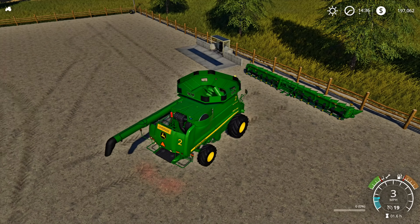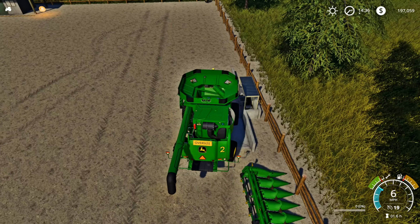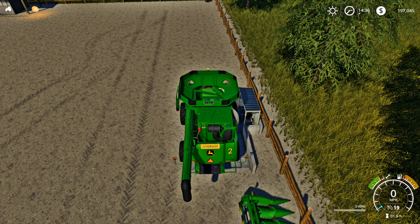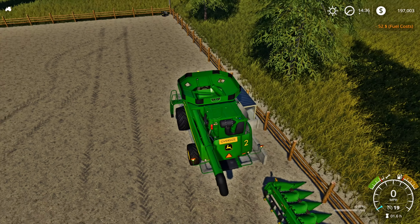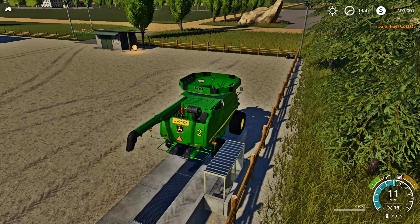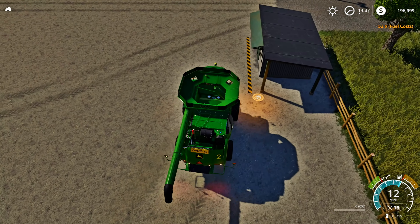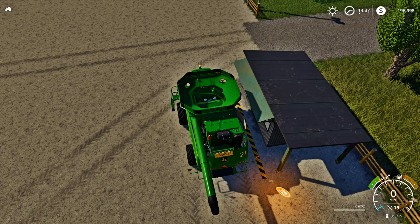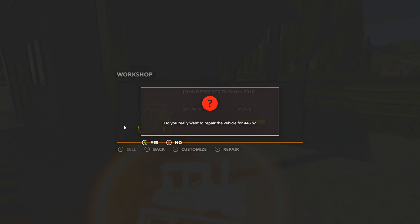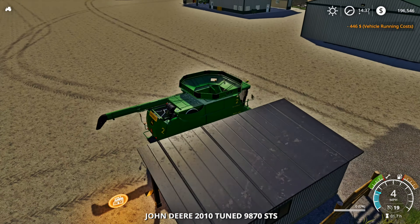I need to put some gas in and it needs to be repaired too. I'll put my headers right here - let's go ahead and drop it down, don't hit the fence. We're going to pull this harvester right in here and fill it up with gas. Let's get some fuel - there we go. We're going to bring it over here and repair it as well. Doing some maintenance with the vehicles, repairing them, putting gas in them - it's always a good thing to take time to do that.